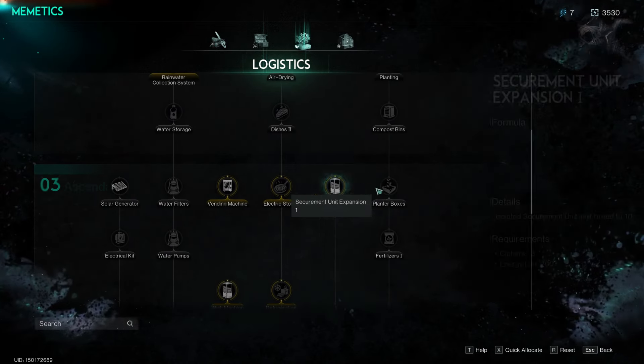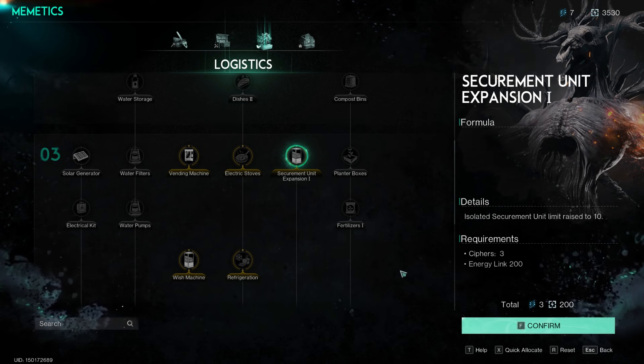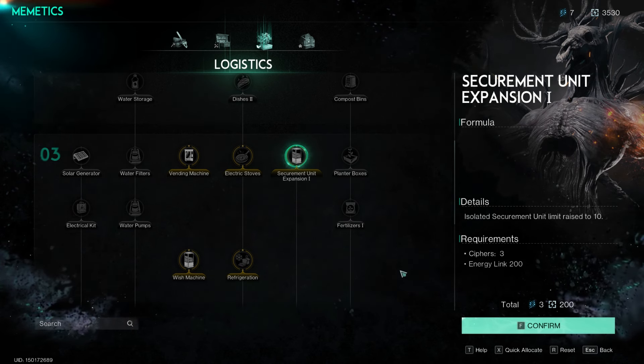Another common cause for this message is reaching the cap on Securement Units, which is initially set at 5. To expand this limit, players can unlock additional Securement Units through the Mimetics tree.